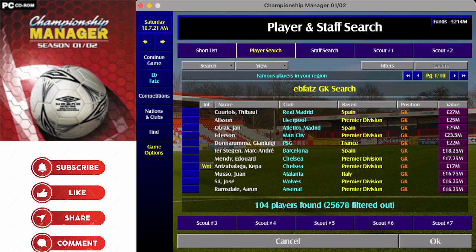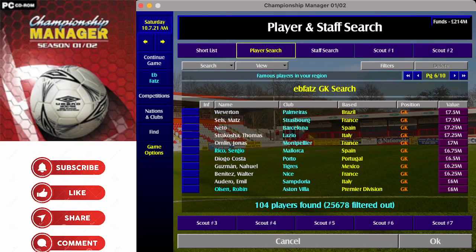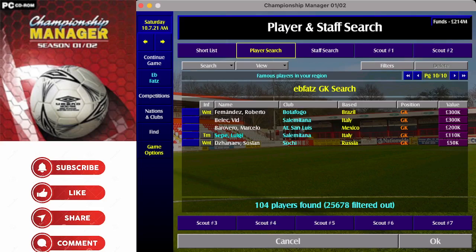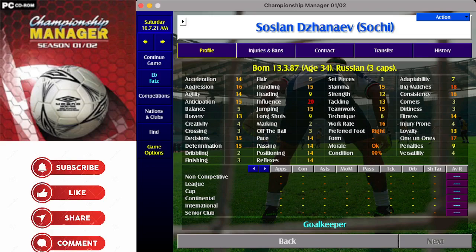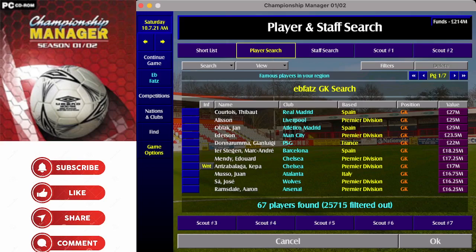Some we'll know obviously — Thibaut Courtois, Alisson, Oblak, Ederson, Donnarumma, De Gea, Szczesny, Dean Henderson, Matt Ryan — and going down to page 10 you've got a 50,000-pound Russian goalkeeper who fits the attributes for what I think is a decent goalkeeper. You could then up agility to 15 and reflexes to 15 and search again — now down to 67 players.